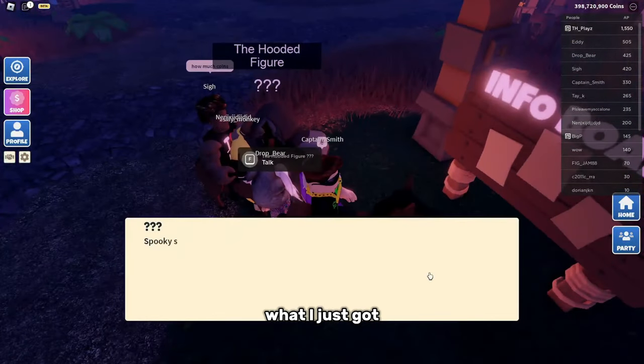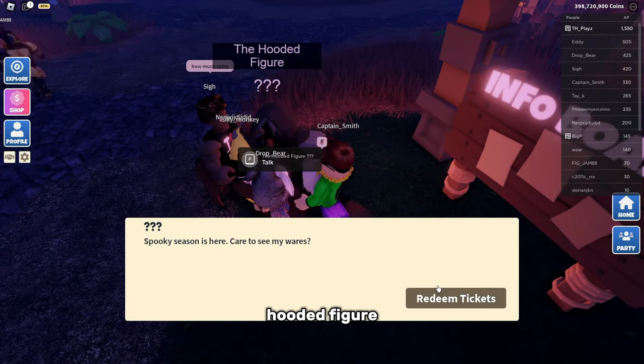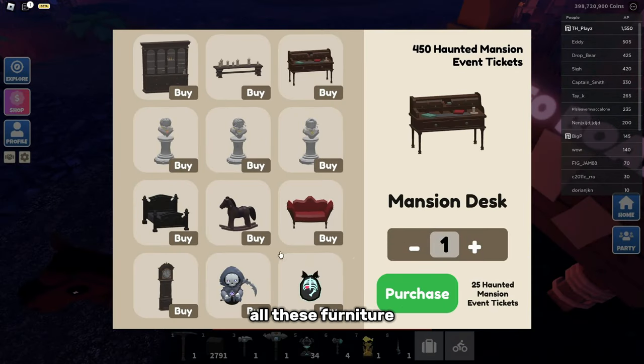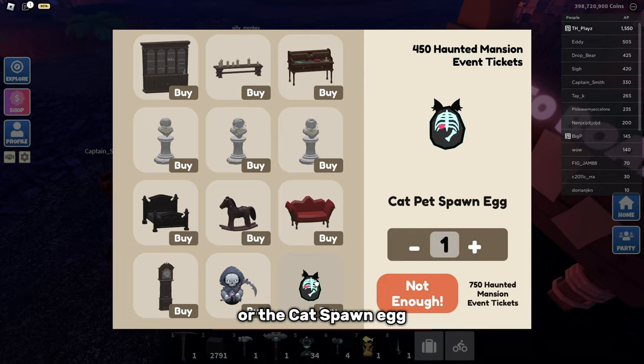With those tickets, head back to the hooded figure in the hub and you can buy all the furniture, the boss plushie, or the cat spawn egg.